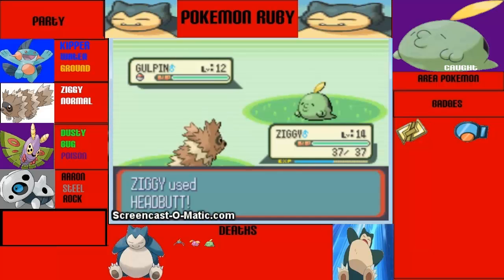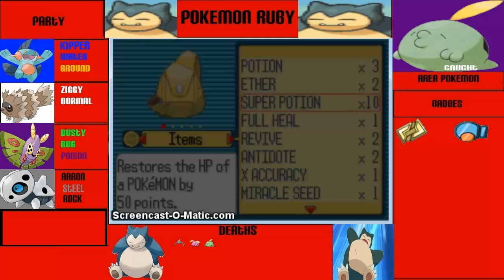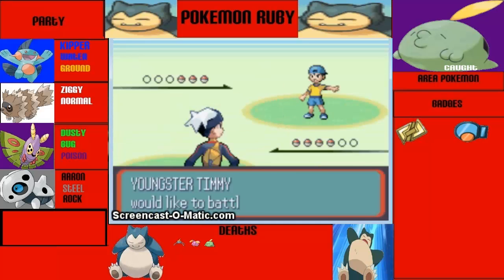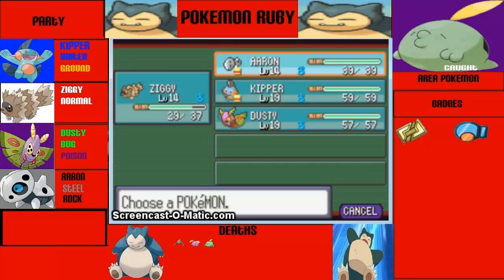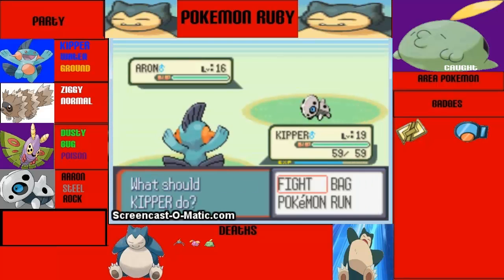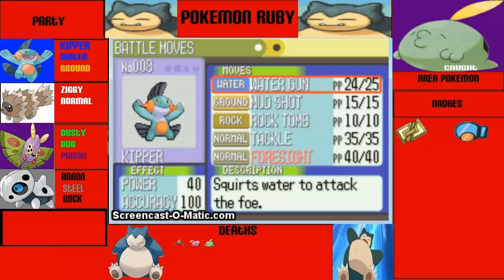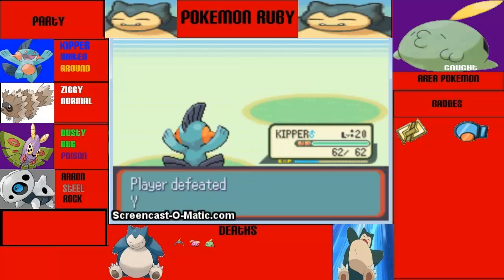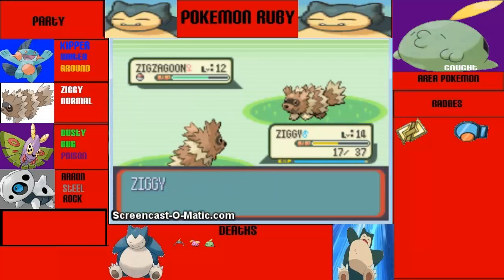We're not gonna go into that puzzle guy's house - I don't want to. You poisoned me! I hate you forever. Good thing we have antidotes. We're gonna send out Kipper to take out that Aron. We're not gonna learn Foresight - what's the point? And we're gonna Mudshot this Electrike. One-shot it.